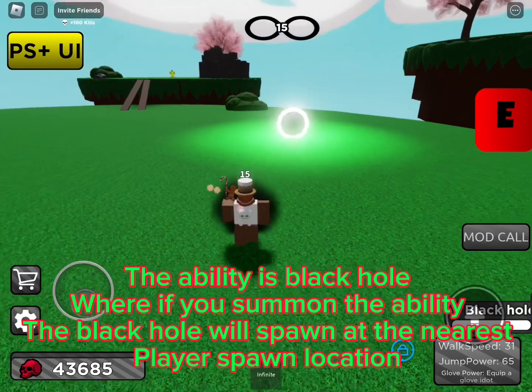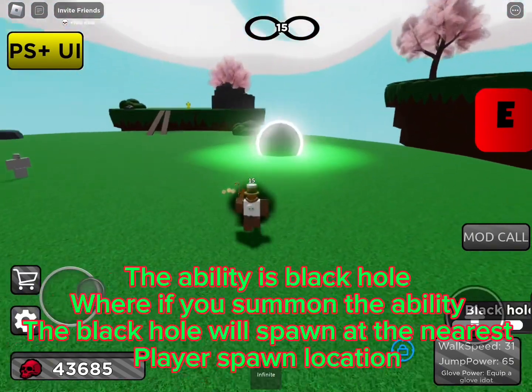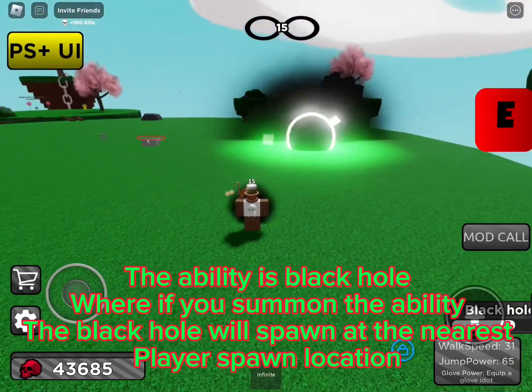The ability is black hole, where if you summon the ability, the black hole will spawn at the nearest player spawn location.